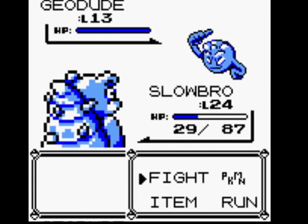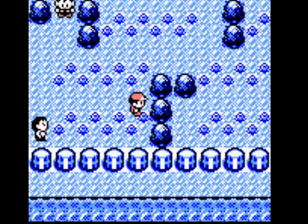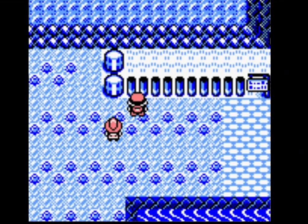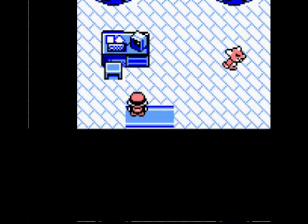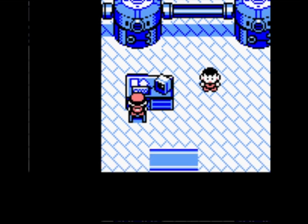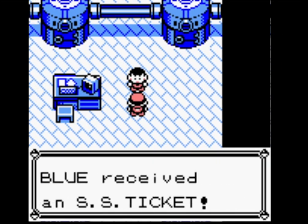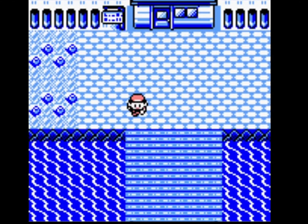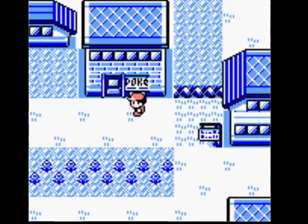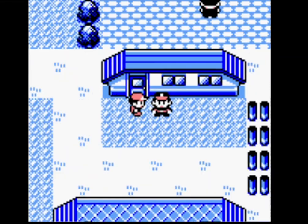I'm going to assume Slowbro doesn't learn Seismic Toss, but whenever I've taught something Seismic Toss, I've barely used it. Good win by Slowbro. Has anyone heard the old rumour that really rare Pokemon would appear in Bill's garden behind his house? It was supposed to be those two little spots acting as grass tiles, and Charizards and Dragonites were meant to appear — a schoolyard rumour. I used a clip-through-walls cheat and debunked that myth.